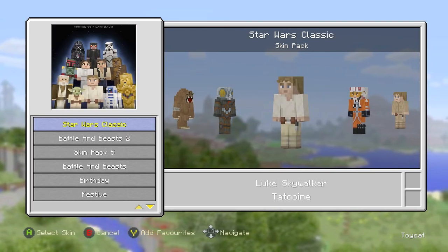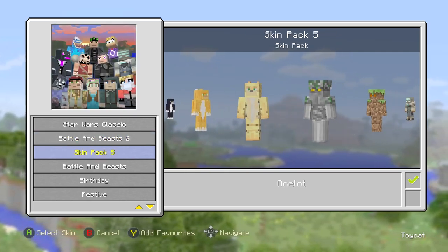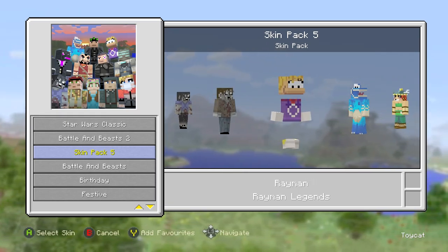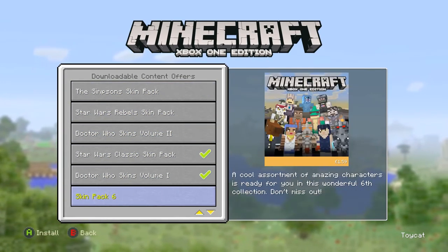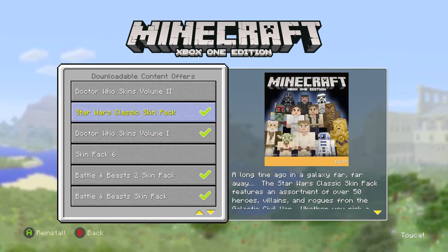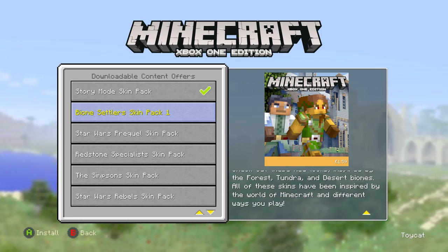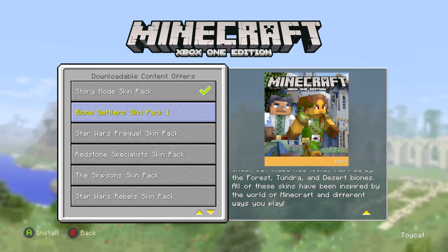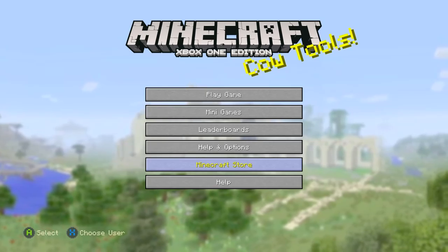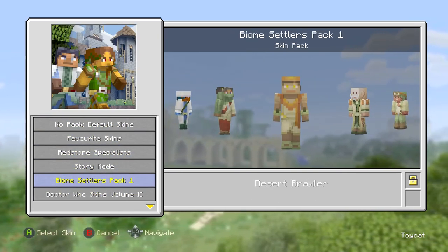The reason this gets really ridiculous is that paying for a skin pack is something I think is kind of questionable, but if you want a specific licensed skin — like Rayman, who actually looks like Rayman in the skin pack — I can see the value. But where I really can't see the value is with the Redstone Specialist Skin Pack and the Biome Settlers Skin Pack. These are the absolute worst pieces of DLC for Minecraft console. All they are is random Minecraft characters that on the PC you could just have for free.